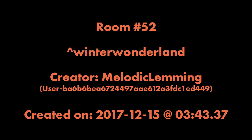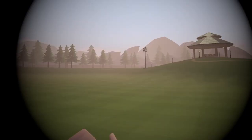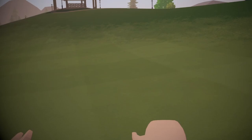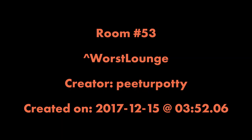Room 52: Winter Wonderland, by Melodic Lemming. Going to Winter Wonderland — it's just a park. The reason it's called Winter Wonderland is because park is usually themed white during winter to resemble snow. This room was made on December 14th, when the winter coloring was around. That's the reason behind the name.